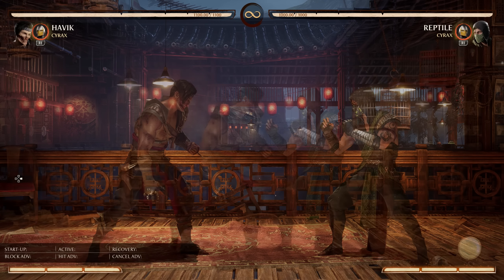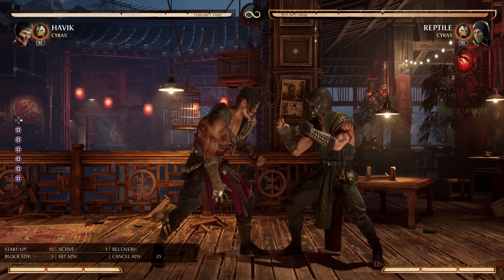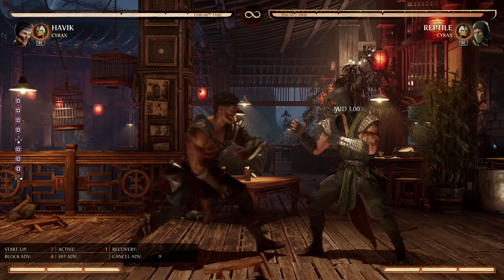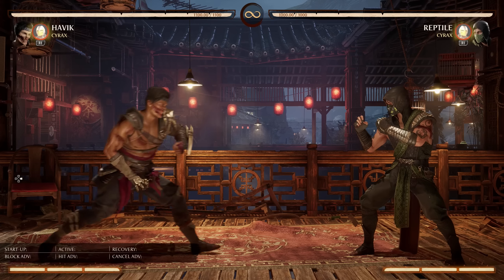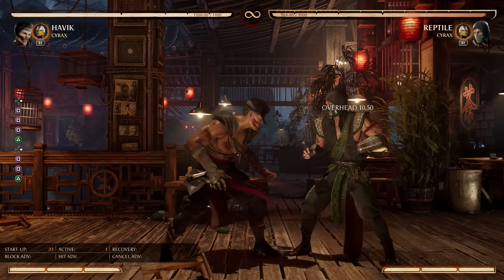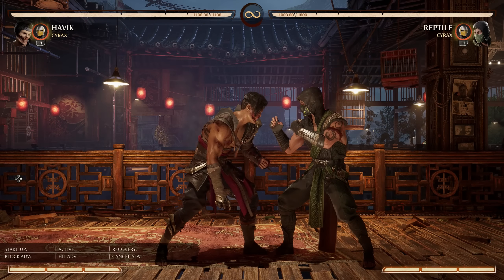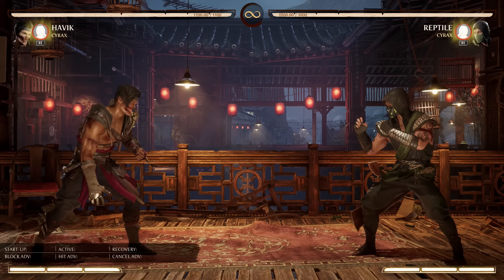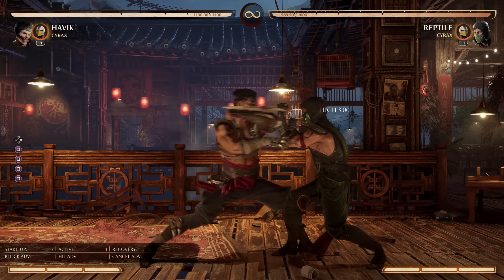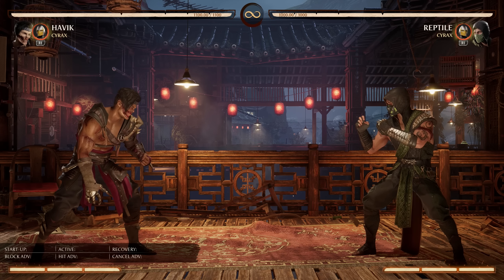The real magic of Stand 1-1 is on block. Instead of being negative, it's actually plus 3. So if this gets blocked and you didn't confirm, it is still your turn effectively — you still have advantage. So if you go for the down 1 poke war after the fact, you will always win. Also, it has a follow-up: 1-1-2. That string is also advantage on block, and the final hit is an overhead which can potentially catch people sleeping. You could go 1-1, stop for a split second, then go for a low. It's a real workhorse — full combo on hit, plus on block, and if you go for the full string extension, it's also plus.